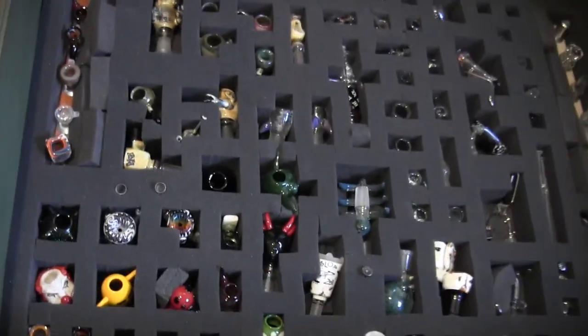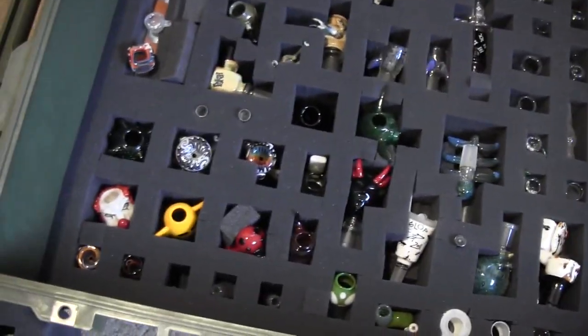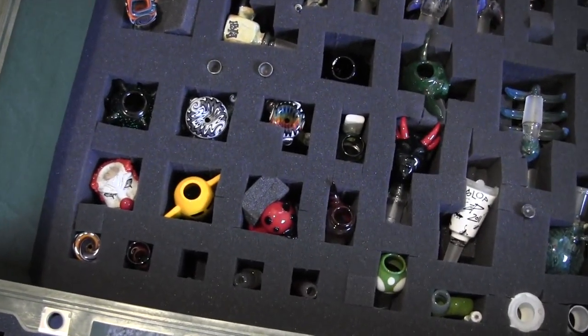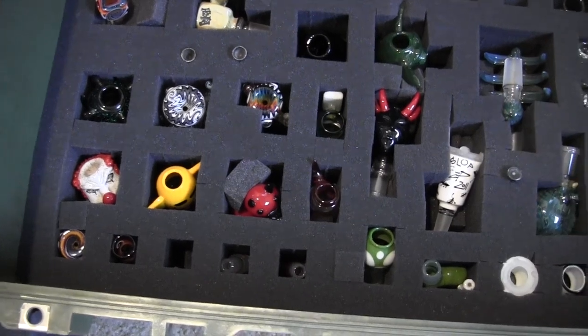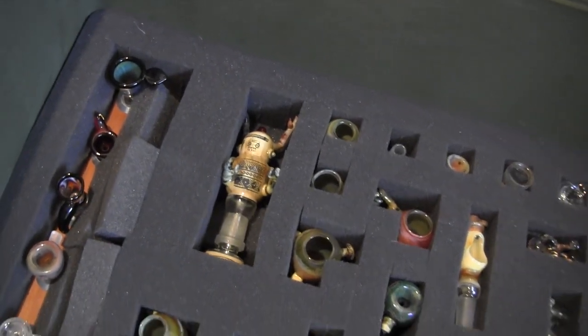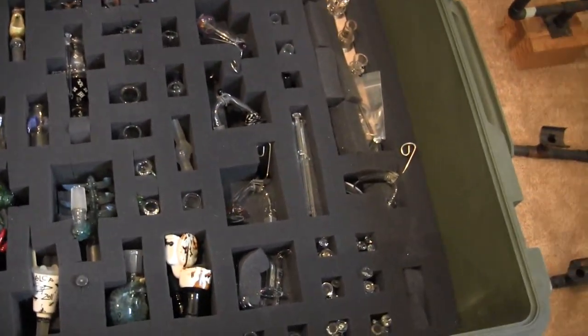Over here we've got just a ton of bowls and domes — everything from Sable to Clinton to Rhino, Zach P, there's my toilet dome that's never been cleaned. Everything: Paco, Paco Elks that Run, we've got some Hefe, AKM, Jop — a whole bunch of bowls, a whole bunch of domes.